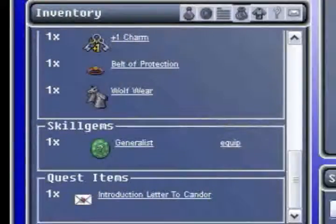To equip a skill gem, you must first click on the little bag icon in the multipurpose window to access your inventory. Then scroll down to the skill gem category.